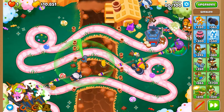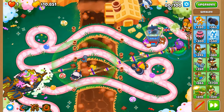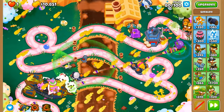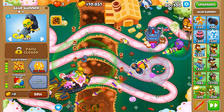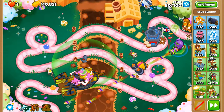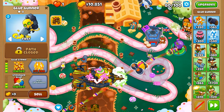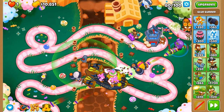We've got a ZMG on this round — it's now affected by Glue Strike. It lasts for a huge amount longer with Glue Storm because it feels like it requires at least two lots of the Glue Storm ability for the Glue Storm effect to go away.